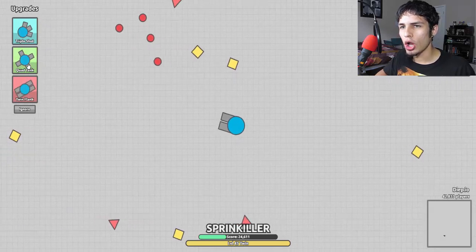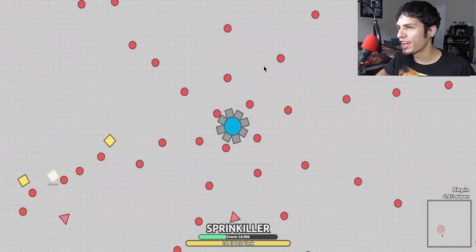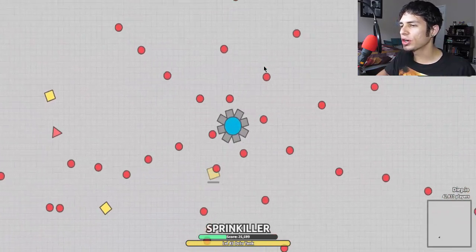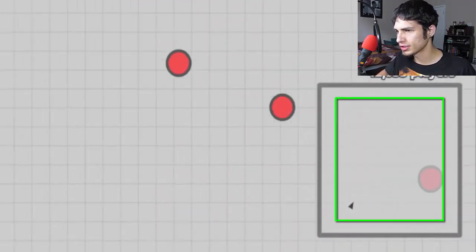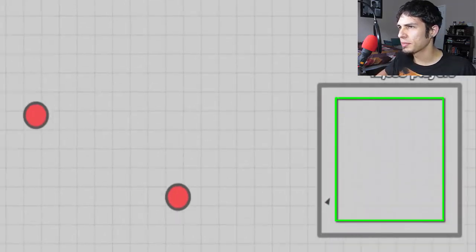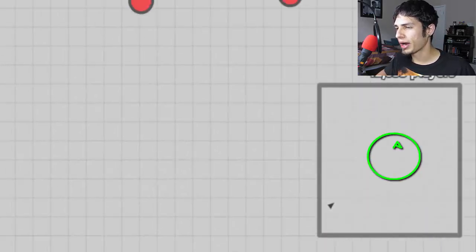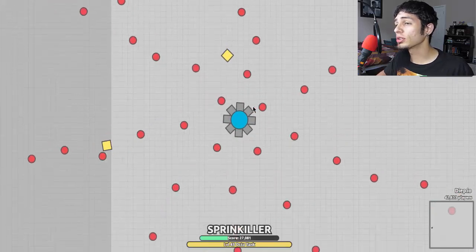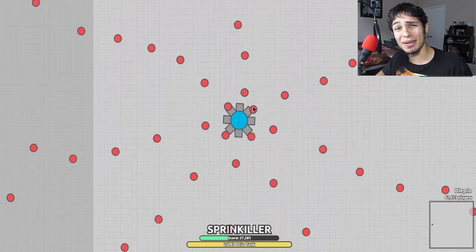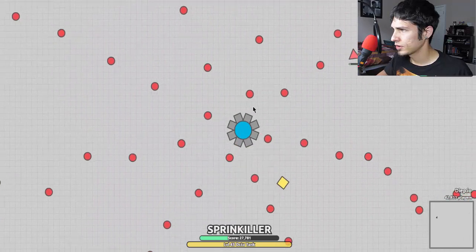I'm level 45, let's try this again — I'm sure this will be the last time. Reload again, Quad tank, Octo tank — let's get this strategy in full effect. Now you have two options: you can either patrol the outskirts of the battlefield in a square formation, or you can go to the middle with all of the pentagons which give you a lot of points. The middle is more dangerous, but I want to prove this strategy works.